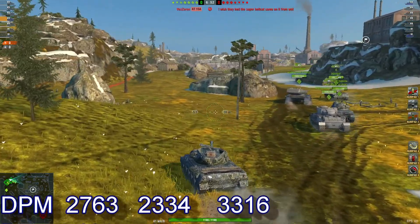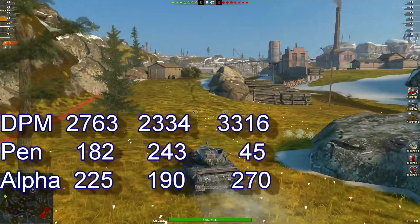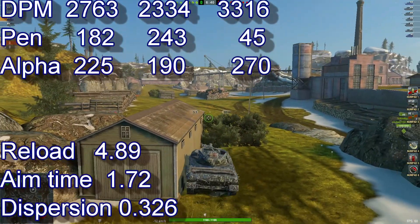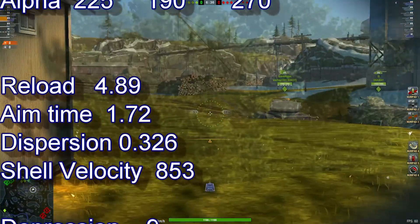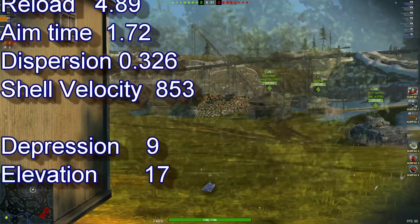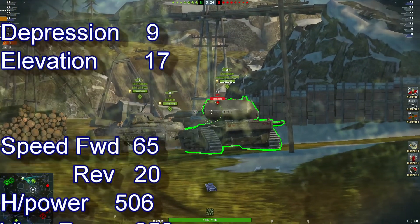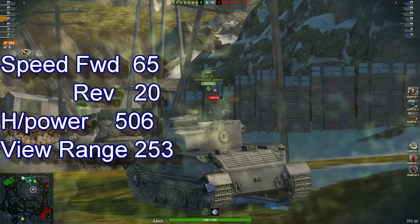You're looking at 2763 DPM, 182 pen, 225 alpha, reload of 4.89 — or 5.3 if you want the extra pen — aim time 1.72, dispersion 0.326, shell velocity 853, depression 9, elevation 17. Speed forward 65, reverse 20, view range at 253.